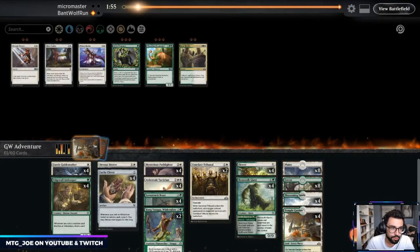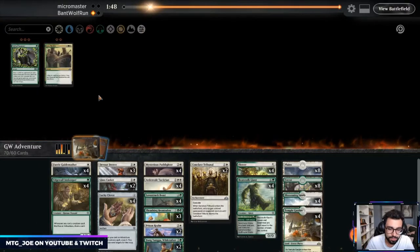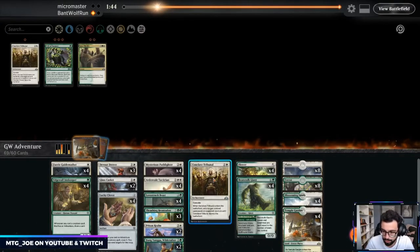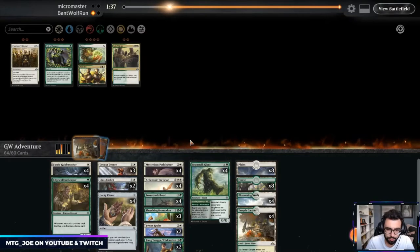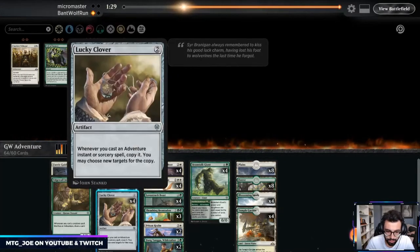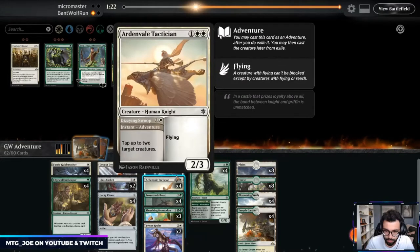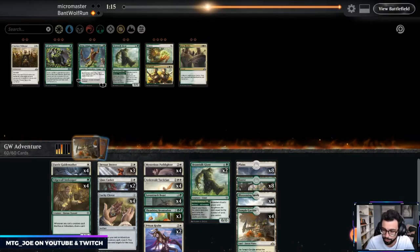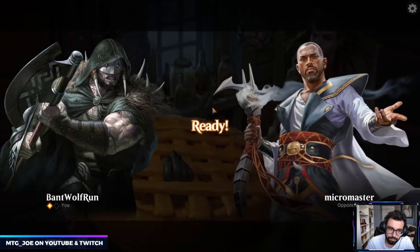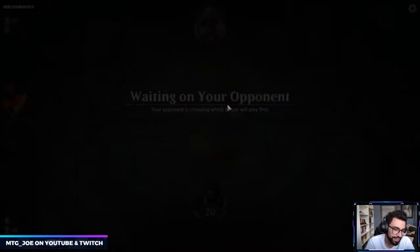In this match we sideboard — Devout Decree as catch-all removal, Glass Casket, Prison Realm. They'll probably bring in some enchantments. Going out: Conclave Tribunal seems bad, Flower Flourish seems bad. Getting rid of those — they're a little slow. Zheng Yangu doesn't seem that good either. Lovestruck Beast was good. Going over the top of flyers seems good. Beanstalk's probably too slow, so we'll cut down to lower our curve. We're just going to be playing a kind of control style — post-sideboard I just turn my decks as much as possible into control decks.